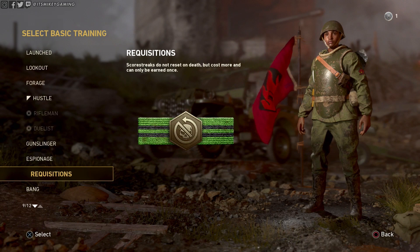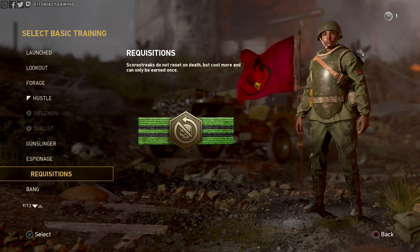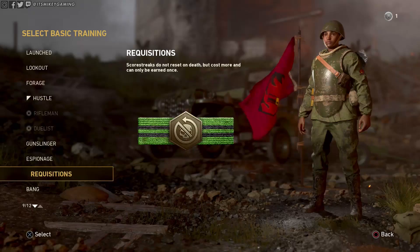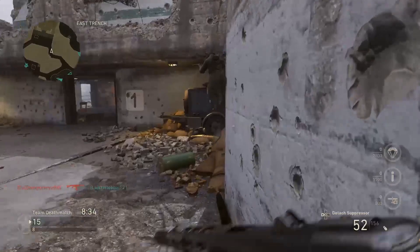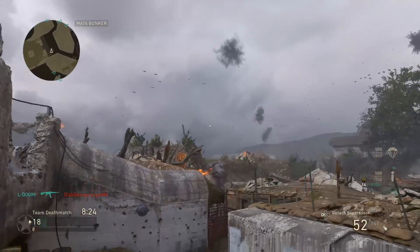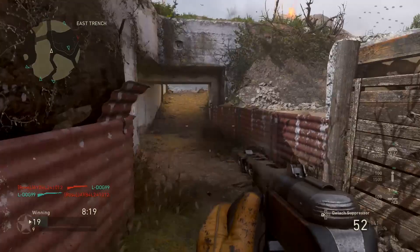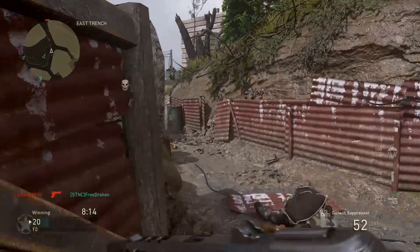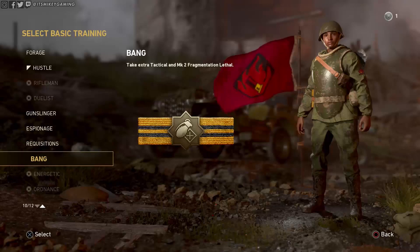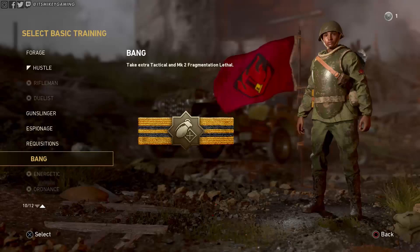Requisitions — do you want to have fun and try out every single streak but can't maintain a two-kill streak? With requisitions, score streaks do not reset on death, but they cost more and you can only earn a streak once. So if you're an objective player constantly running to the flag or constantly dying, this may be fun because you'll have a guaranteed way to use whatever score streaks you want.